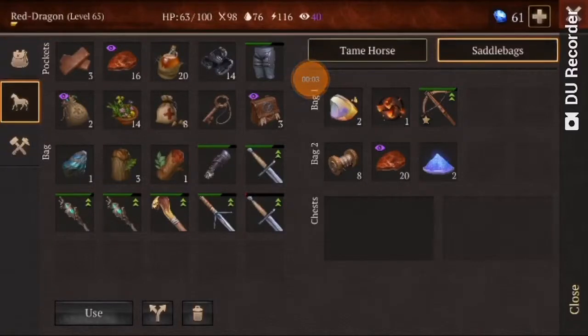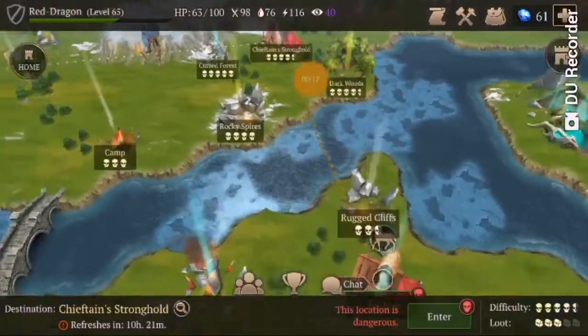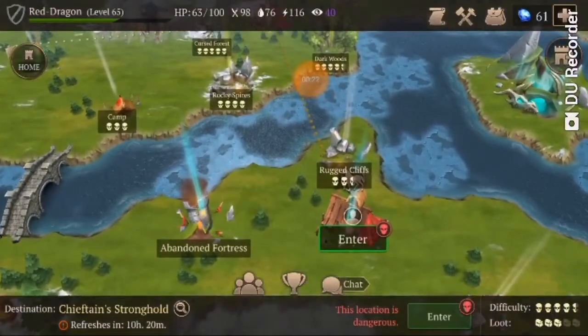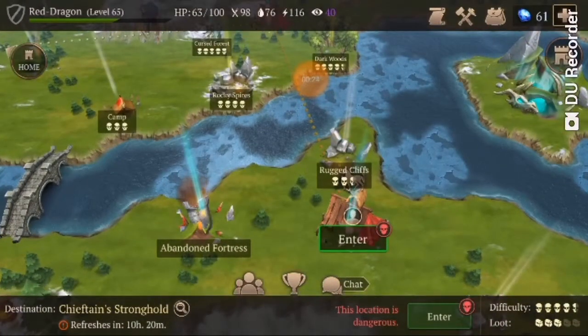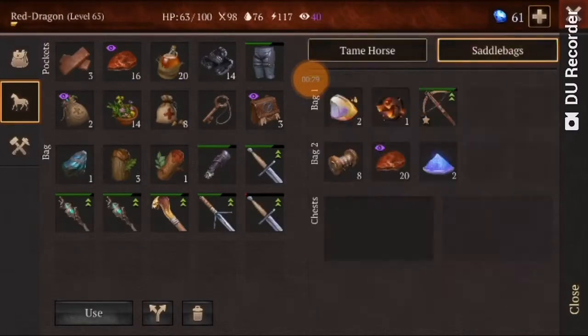Hey guys, welcome back to another video of Stormforce: Saga of Survival. I am Red Dragon and today I'm going to show you how I get this kind of loot. I've pretty much just done two chieftain strongholds — this one here and this one here — and I've gone straight from my base. This is everything I've received from these two chieftains.